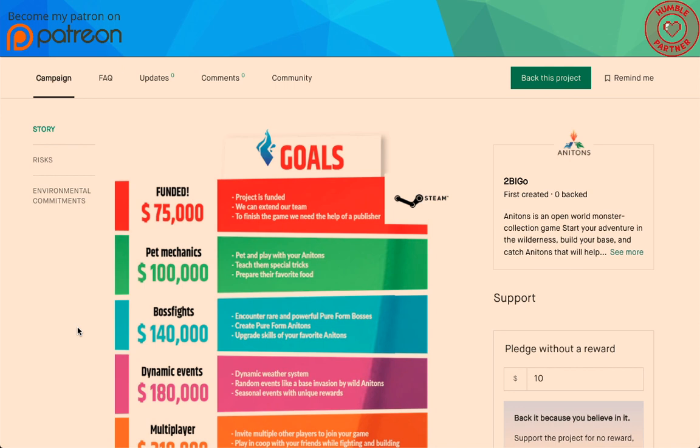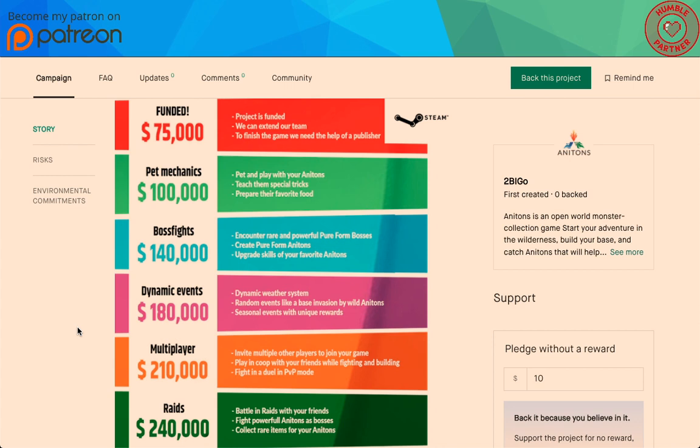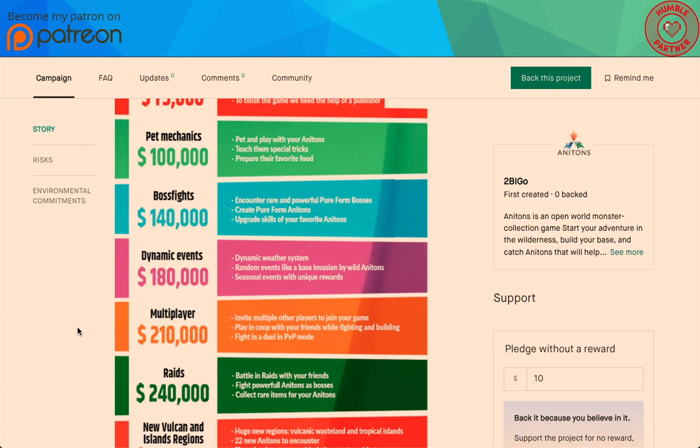At $100,000: pet mechanics — pet and play with your Anatons, teach them special tricks, prepare their favorite food. At $140,000: boss fights — encounter rare and powerful pure-form bosses, create pure-form Anatons, upgrade skills of your favorite Anatons. Dynamic events: dynamic weather system, random events like base invasion by wild Anatons, seasonal events with unique rewards.